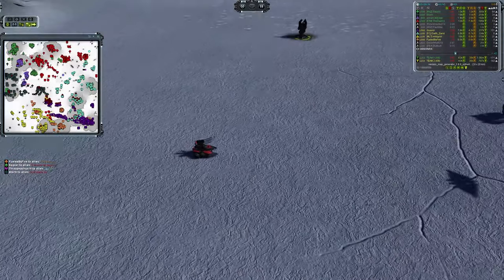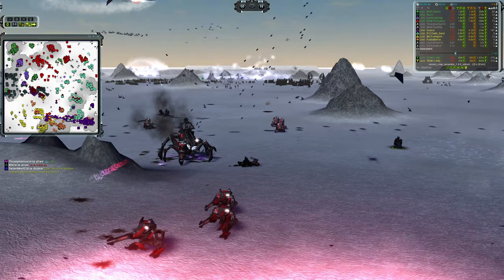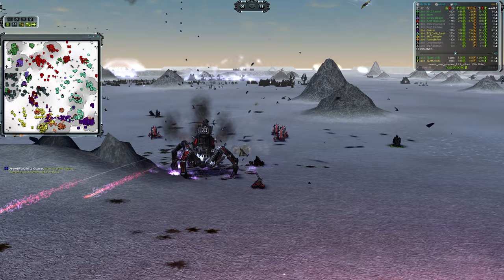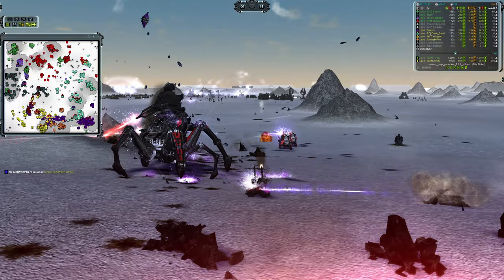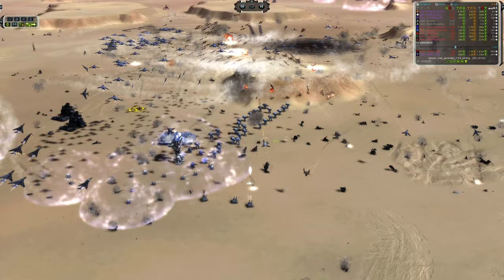Hello and welcome back to the show. Today we are going to be giving the same treatment that we gave to the static AA a few months back to the mobile AA. If I refer to it as MAA, that's also mobile AA - just a heads up because I know I sometimes throw acronyms around. We're going to be stacking tech 2 MAA versus their big brothers with missiles, lightning, and gatling guns. So let's get into it.